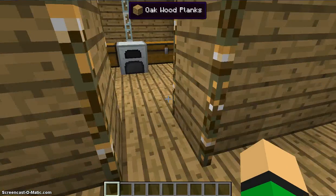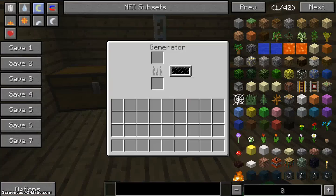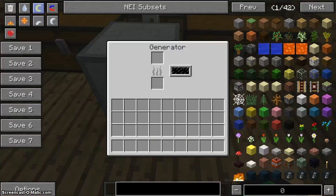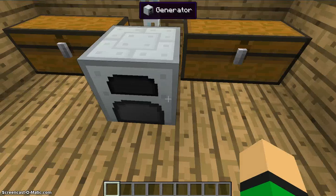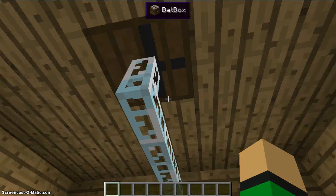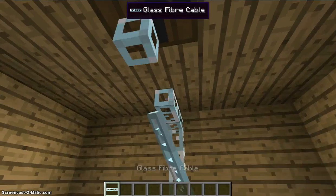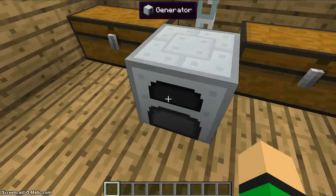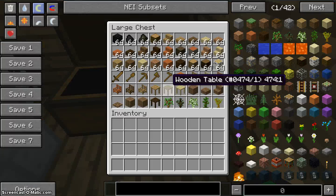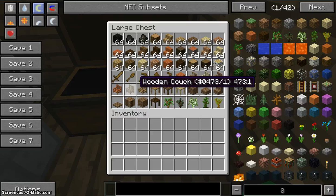Today I wanted to do the generator. This is one that you can burn just about anything in. As you can see right here, it's not facing in, because the generator, as it says in its name, generates power. This is everything that I have found inside this mod pack that you can use.